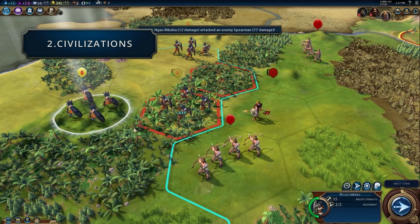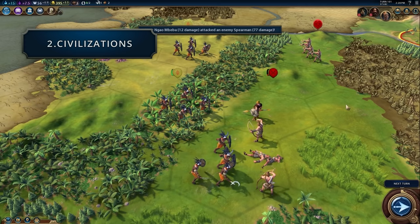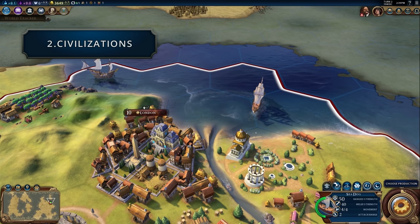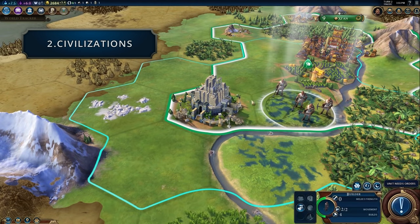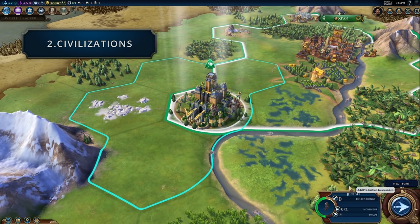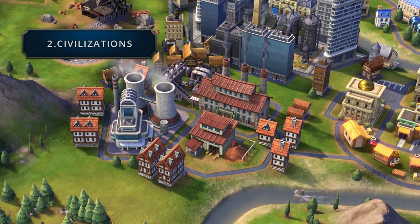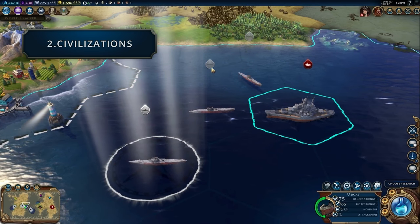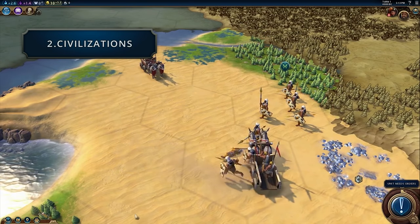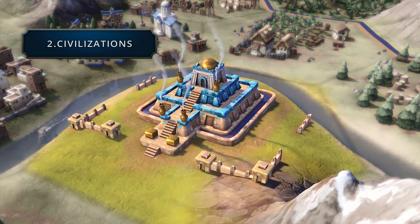Moving on to civilizations — some civilization bonuses are era-specific. Unique units are specific to their equivalent era because they replace an existing unit with something slightly better or more interesting, so they're only available at that specific tech level. There are also things like China's builders that can rush ancient and classical wonders only, while France has a bonus to medieval, renaissance and industrial wonders. Each civ has an era where they'll have an advantage — like Germany's unique industrial district and U-boats coming in at later eras compared to Sumeria's bonuses with barbarians, war carts and ziggurats in the early game. So if you're playing a short game starting in the earlier eras, maybe go Sumeria.